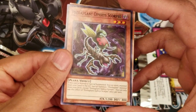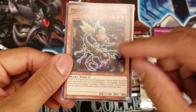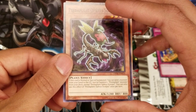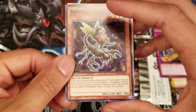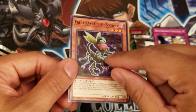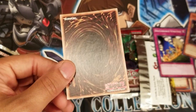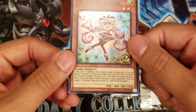Next up: Predator Plant Orphys Scorpio — this card is pretty good. It helps you out with the Predator Plant engine, which fetches Brilliant Fusion. When this card is normal summoned, you can send one monster from your hand to the graveyard to special summon one Predator Plant monster from your deck, except another Orphys Scorpio. You can only use this effect once per turn. So you summon him, ditch a card, and bring out the one that can search a card with 'Fusion' in its name. Pretty dope card.